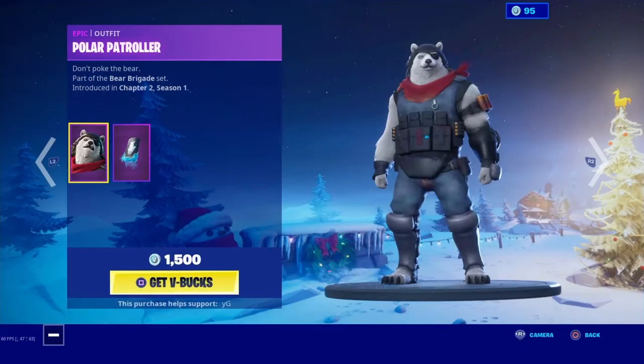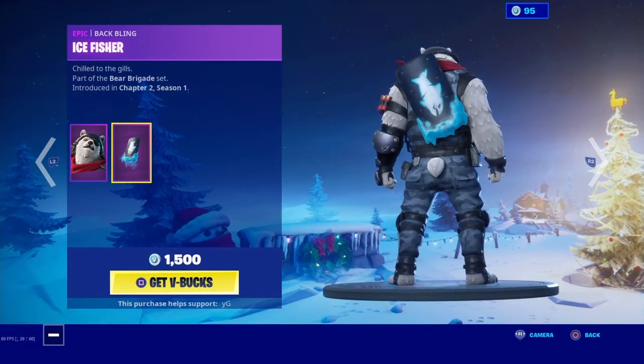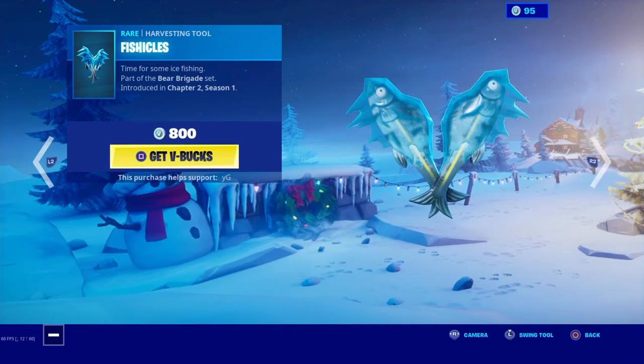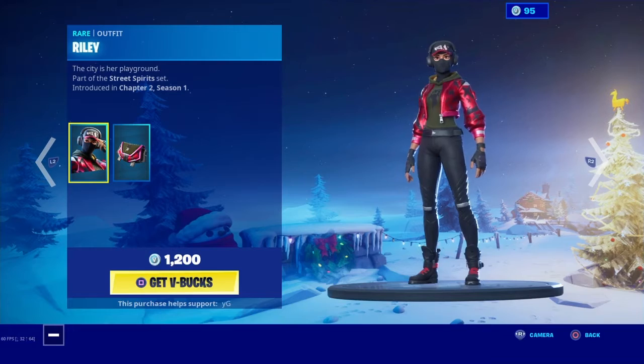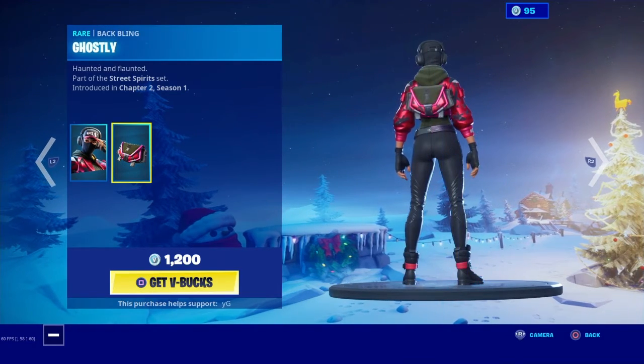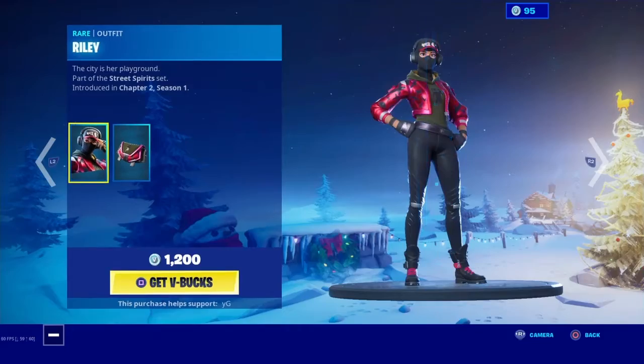Polish Patrol is still in the item shop, with the back bling, Ice Fisher, and the harvesting tool Fish Shakers. Riley is back with the back bling Ghostly Wild X.